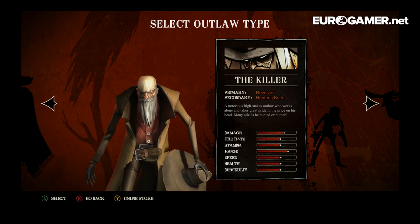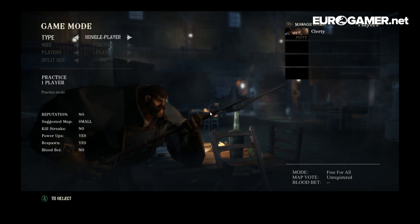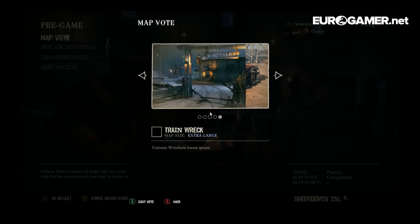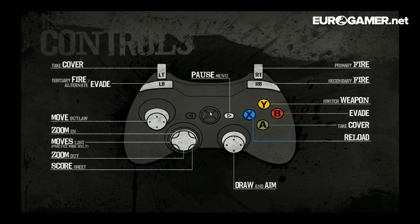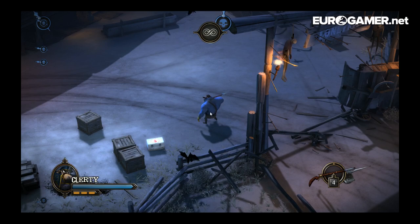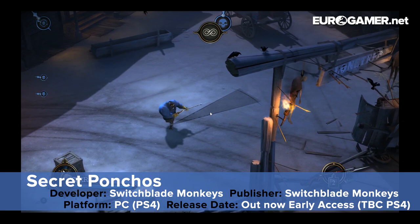I'm going to show you in practice mode first what this guy can do and how the game works. This is the deserter. There's a primary fire on the trigger and a secondary fire on the right bumper. You hold down primary fire, aim with your right stick, move with your left stick — it's a bit twin stick shootery. Incidentally, YouTube is capped at 30 frames per second; I'm pretty sure the game is running at 60 frames per second, so if it seems a little stuttery, that's why.